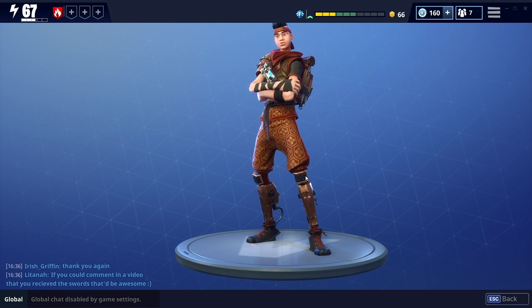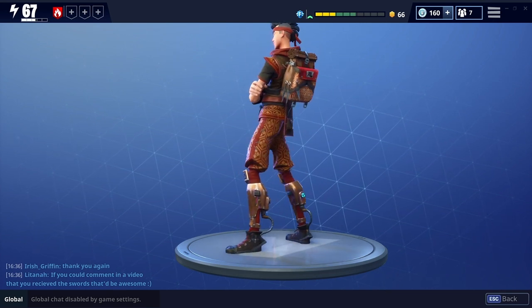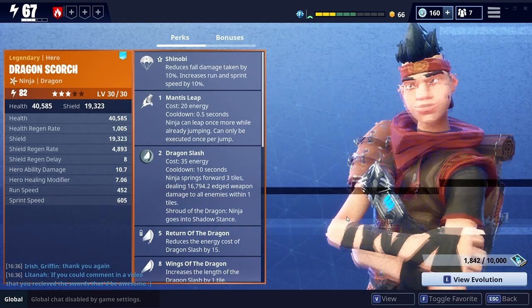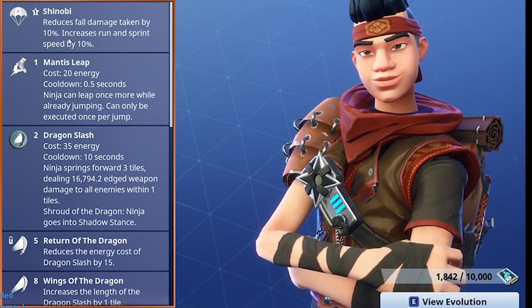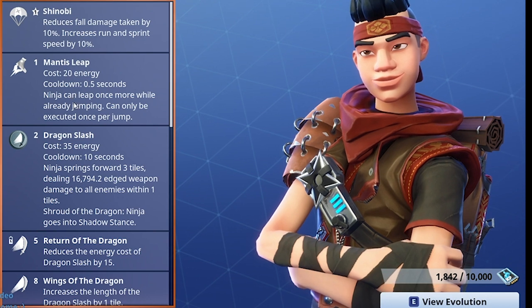The most obvious hero is Dragon Scorch because he's got such good wave clear — he's known for being one of the best wave clears in the game. Going down his skills quickly, he's got Shinobi which reduces fall damage taken by 10 and increases his running sprint speed. He's got Mantis Leap so he can do the double jump.